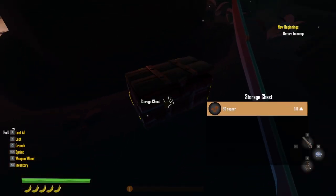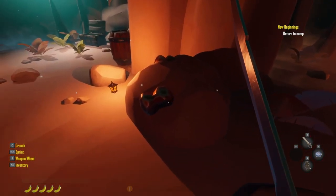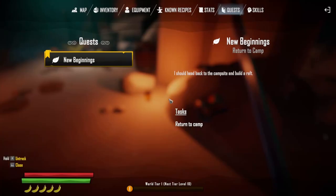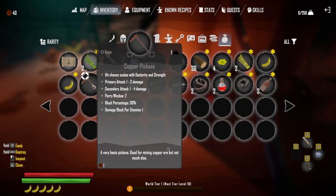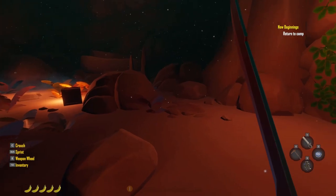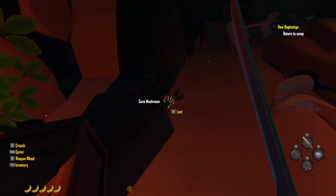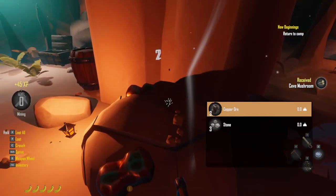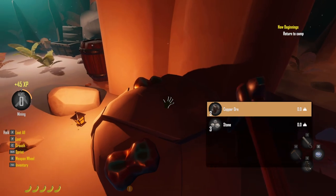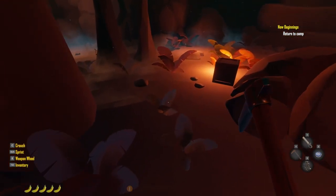Back here is another chest. I know it's very dark back here — 36 copper. I hear something in here. Here's some mushrooms, grab some more mushrooms. And there's our little pickaxe. With this one it's a basic one, so you could just mine these copper stones that have the little copper blobs on them.